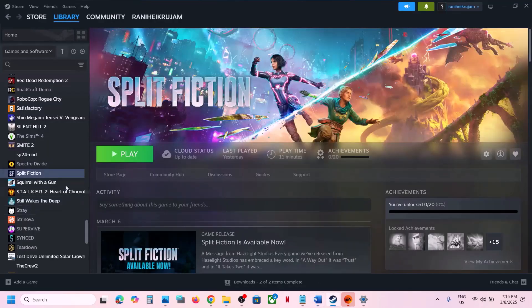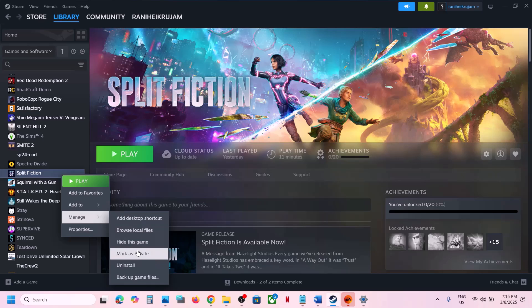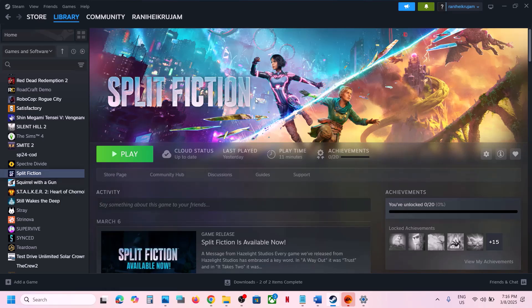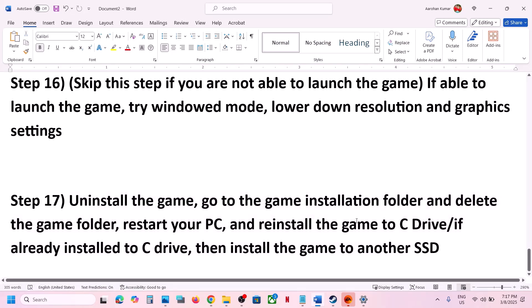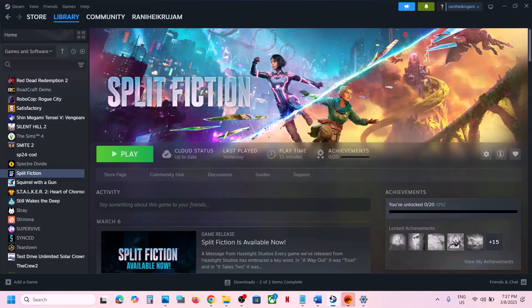The last step is to uninstall and reinstall the game to a different drive. If nothing is working, right click on the game, go to Manage, and click Uninstall. After uninstalling, go to the game installation folder. If the game was on D, E, or F drive, try installing it to C drive. If it's already on C drive, try installing it to another SSD. One of the steps shown in this video should help you run the game successfully.